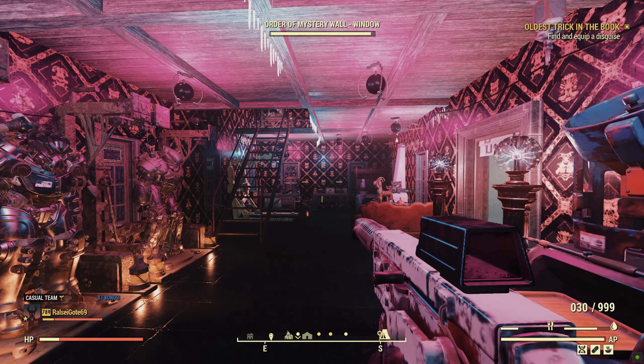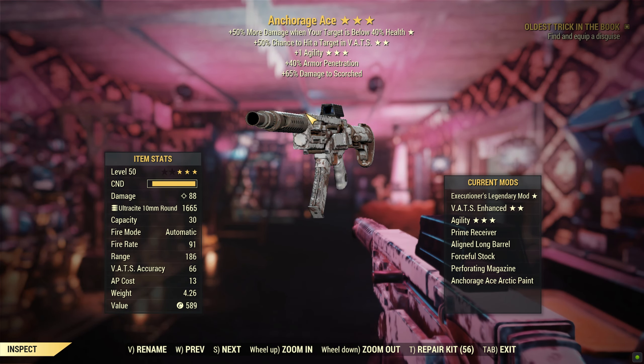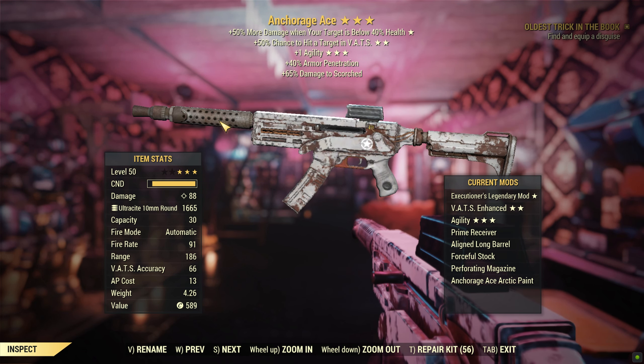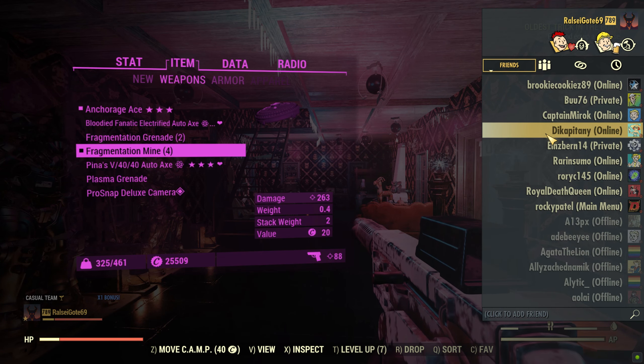Alright, hello everyone. Welcome back to another Fallout 76 weapon guide. Today we have the Anchorage Ace. Finally, dude — I've done that neurological event probably like 24 goddamn times. And then finally, nice guy Dicka Patini — sorry, I probably said your name wrong — you gave it to me.